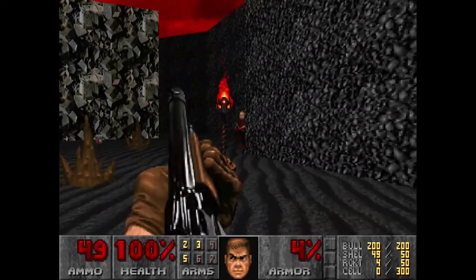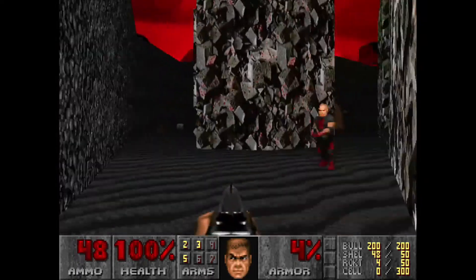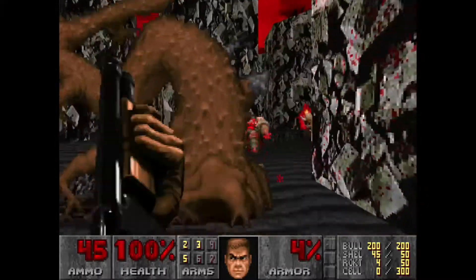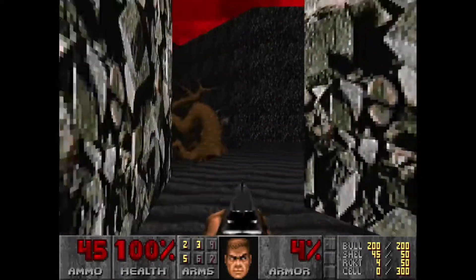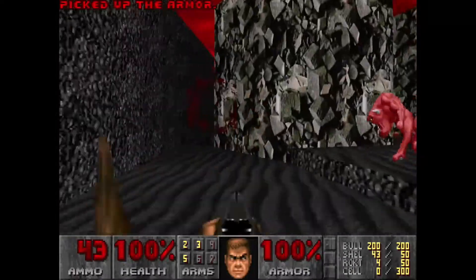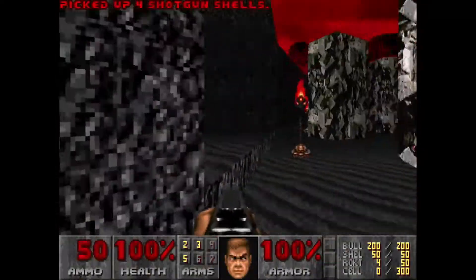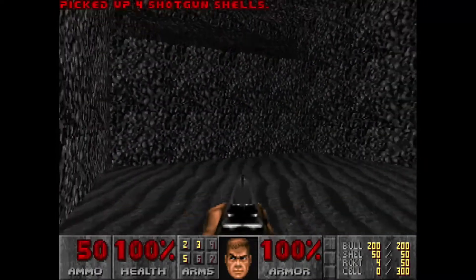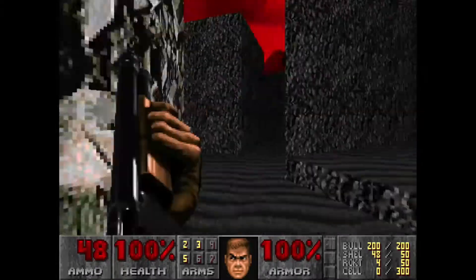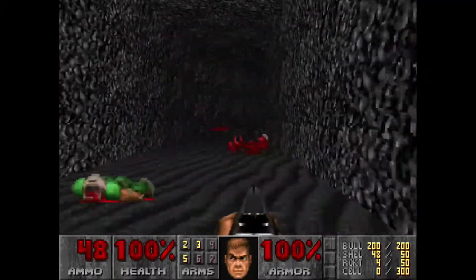This one took me three attempts. The first, I tried rushing into the middle of the maze thinking I would dodge all the bullets if I stayed in there, but it turns out it's littered with lost souls and gunners. So I grab this health and stick to the left of the map, because on second attempt I ran right to get the chaingun, but that chaingun is heavily guarded with lots of hitscan enemies and lost souls, and it's really just not worth it. So I end up sticking with the left and getting the blue key.